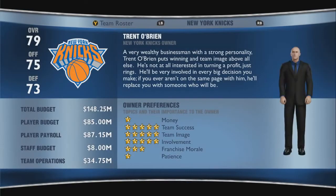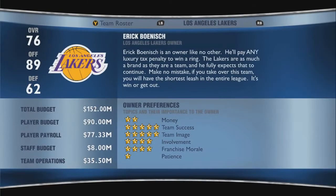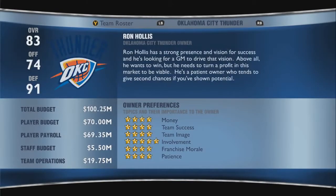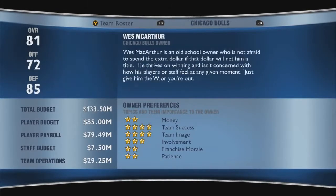Once you've done that, go to the team select menu. Choose either the Miami Heat or the Oklahoma City Thunder. We want a team that's going to make it to the finals — our goal is to win an NBA championship, as that will net us the most VC.